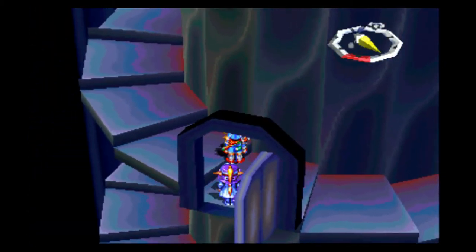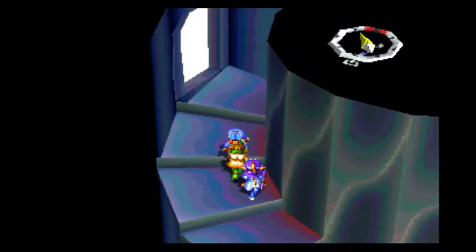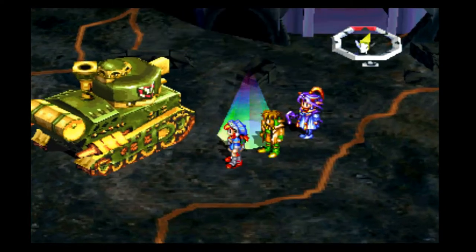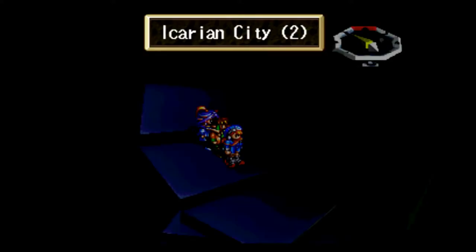Let's go ahead and head up to the save point just to get our stuff back real fast. I probably should have done that off-screen, but I forgot. No point wasting our items if we don't have to. And since we've seen most of the enemies in here, we'll just cut out all the random battles, so it'll just be pure exploration today.